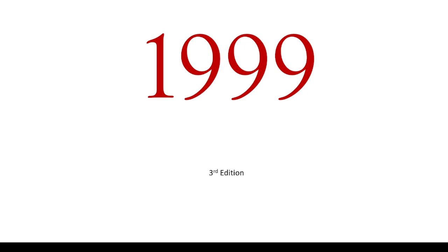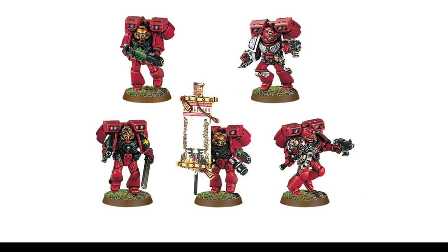Going forward to third edition — this is when things got really good, I would say. I think this is probably where a lot of people might have started out with these models. Maybe if you collected at any point in the 2000s, you might have owned some of these models. These are known as the Honor Guard, and these guys kind of predated the Sanguinary Guard. They're a different unit — the Sanguinary Guard didn't exist — so this was the Blood Angels' special jump pack veteran unit.